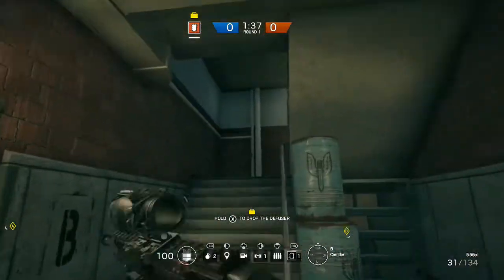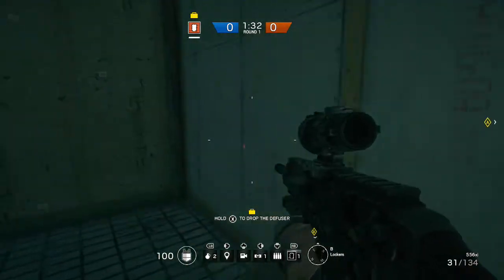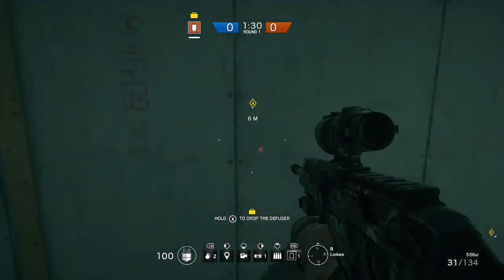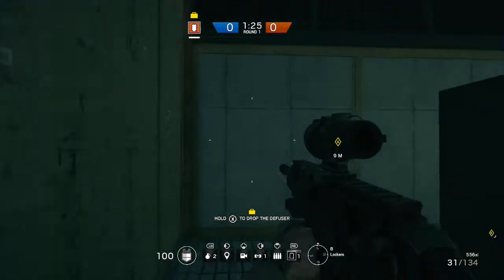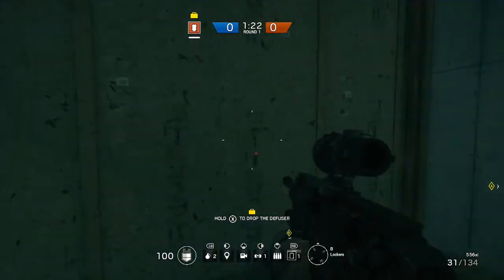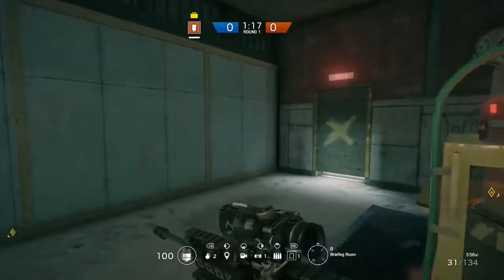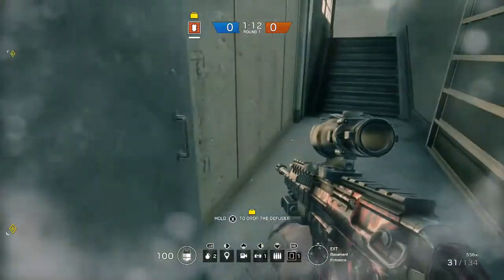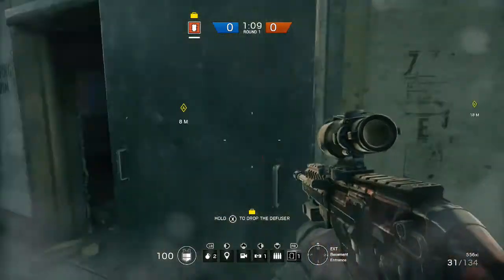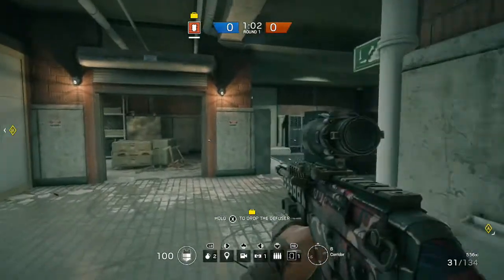Alternatively, I'd use this wall here — breach in from the external side. Go to the exterior, have a thermite, place it on this wall. That takes you into the locker room, then breach through here. You've got coverage so you're not exposed to the adjacent rooms, and you should be relatively safe breaching from there.